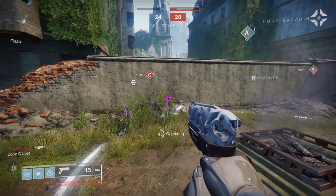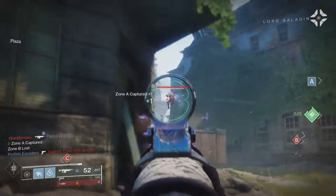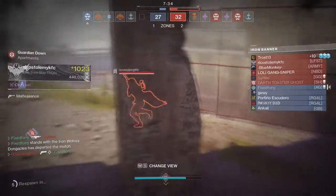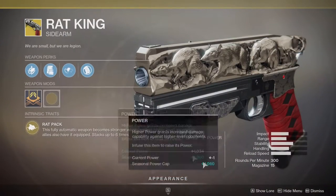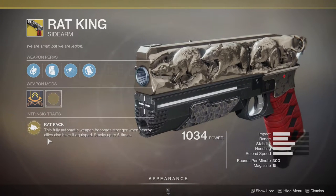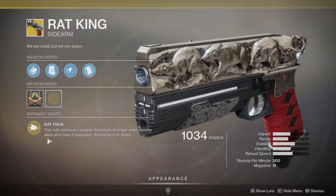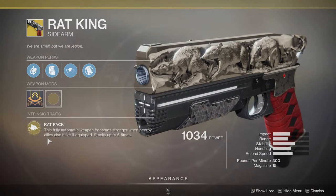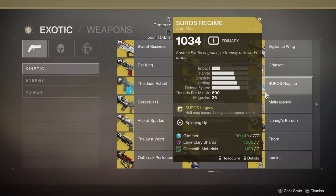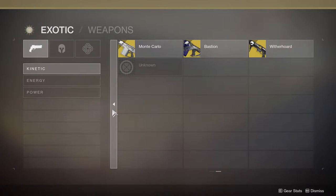Obviously you're going to want to go for headshots — that's the fastest way. But if you're having trouble, I was using a few things I was really enjoying. Rat King was a lot of fun. If you don't know, Rat King is basically: reloading immediately after a kill grants a brief period of invisibility. The intrinsic Rat Pack makes this fully automatic weapon stronger when nearby allies also have it equipped, stacking up to six times. Also, Suros Regime is just gross — we all know that. Monte Carlo is good too.